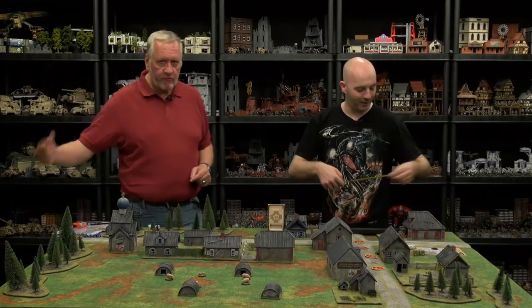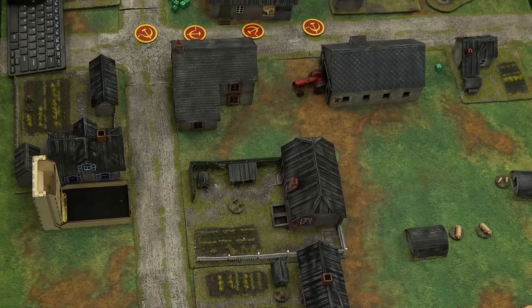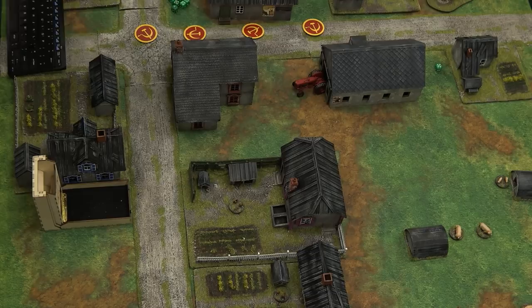We're going from here to that way. 18 inches in and they can be as spread out as you like. I start on the table edge. Here's where I've got mine laid out just along the roadway here — hopefully I can move on in. I've put three on the road and another one over here behind this wood.